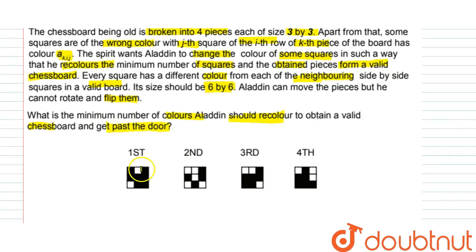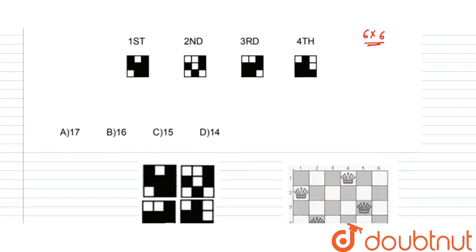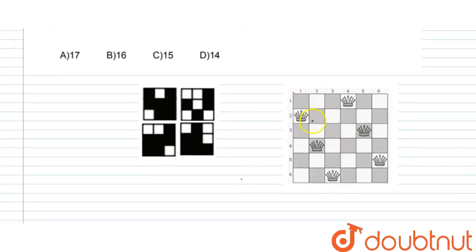We have 4 parts to the old chess board. We need to form a 6x6 chess board from these four 3x3 parts. These 4 parts will be arranged in order to make up the chess board.